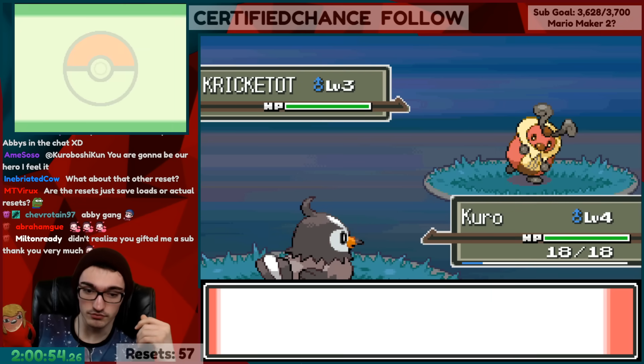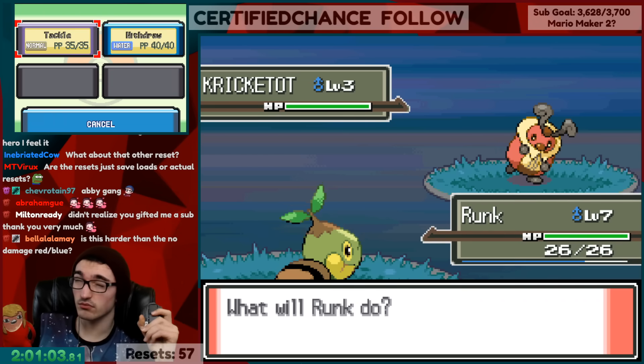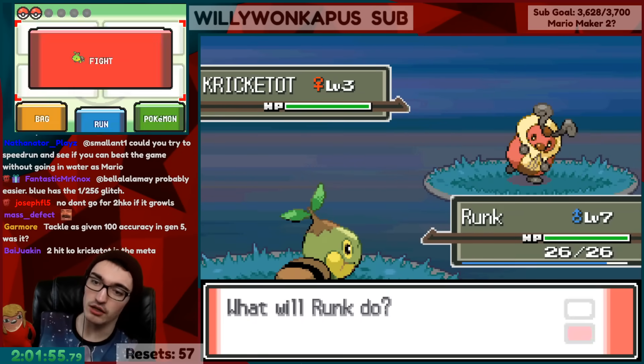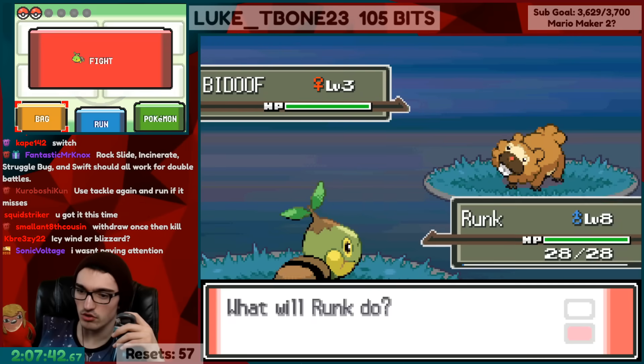Starly can't do it in two turns, but Turtwig can. So I had to train Turtwig up until it could one-shot the Cricketots, then switch-train Starly until it could fight them too. During this grinding, chat and I decided on the full rules: after each badge I could save, and if I took damage I could reset back to the previous gym. We felt this stays true to the challenge because it's really about strategizing, not wasting hours on mindless grinding — though, as you'll see, I still wasted a rather large amount of time. I also sped up the game for grinding. After exterminating the entire Cricketot population, my Starly evolved and grew to level 19. It took nine in-game hours to defeat the first trainer.